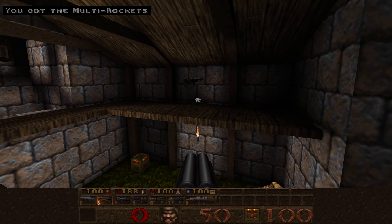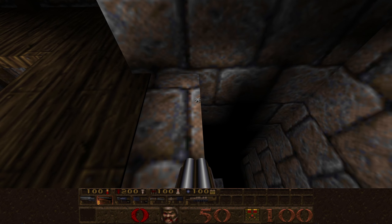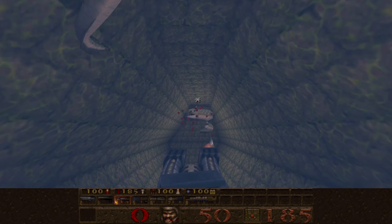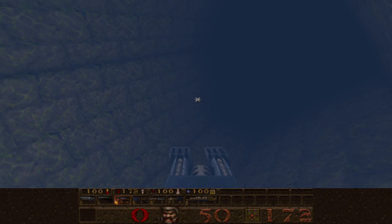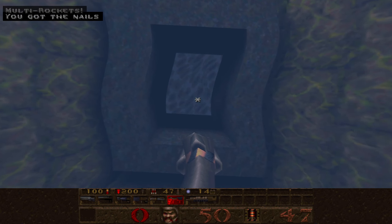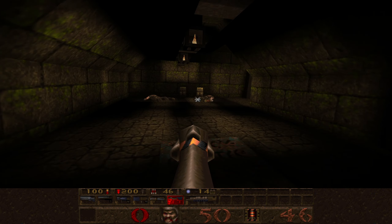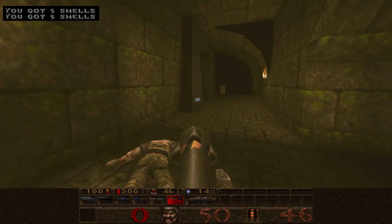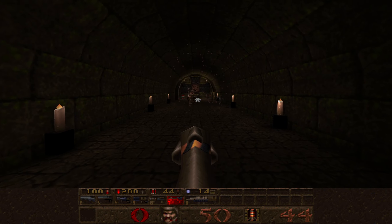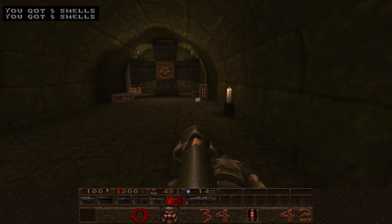We'll grab some multi-grenades. There's a nail gun over here as well. Now when we fall down into the water, turn to the left - we've got three eels to take out. I just want to make a bit of a louder noise when you take them out so you actually know that they're dead. Watch out for the multi-spawn there. There's actually another multi-spawn here. Let's push this button to allow us to progress.